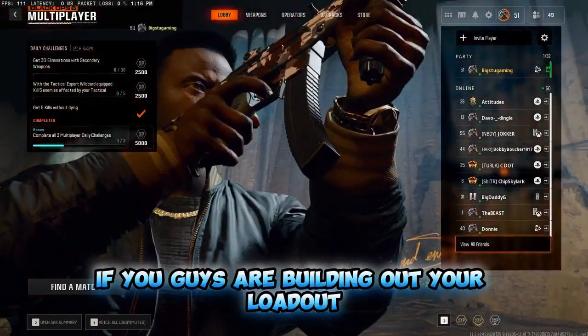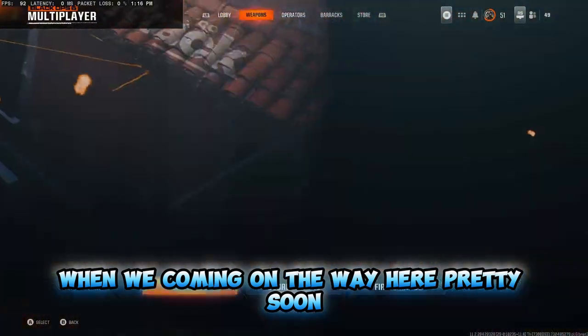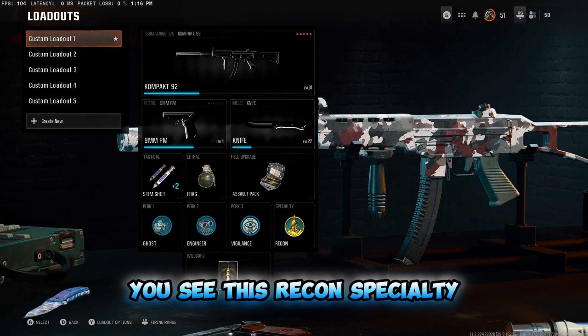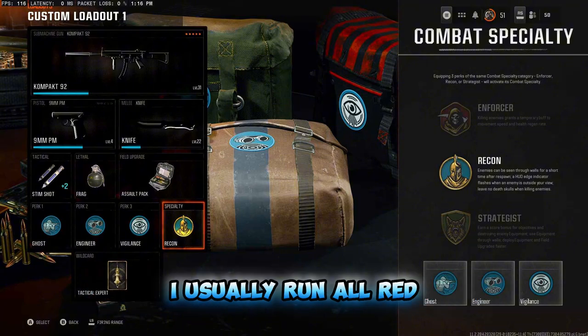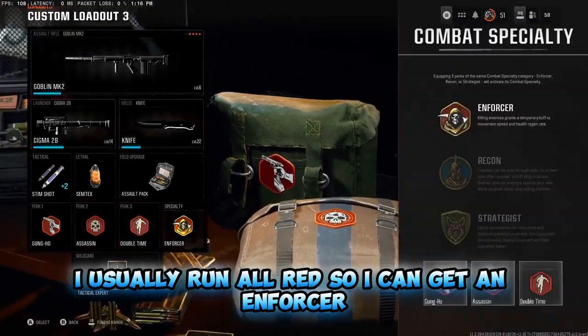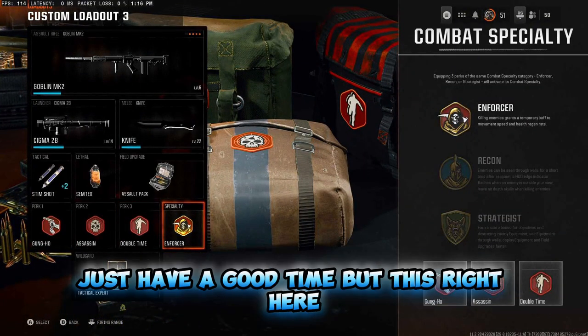If you guys are building out your loadouts, my loadouts video is going to be coming pretty soon. If you guys know, you've been chilling out, you see this Recon specialty, this blue perk. If you do all three blue perks, you get this one. I usually run all red so I can get an Enforcer, which makes it where I can run fast and just run and gun and have a good time.